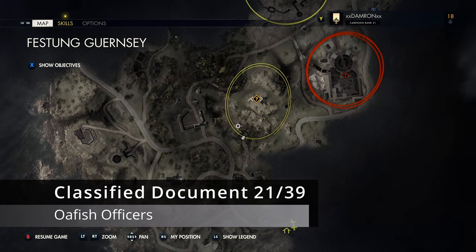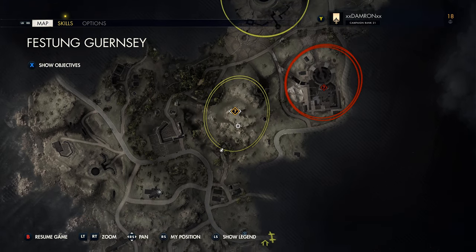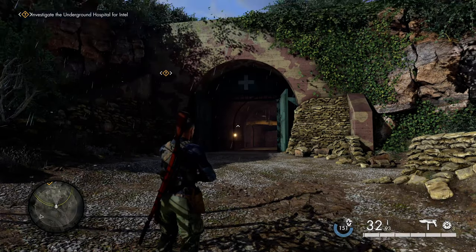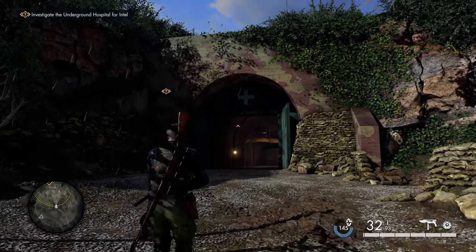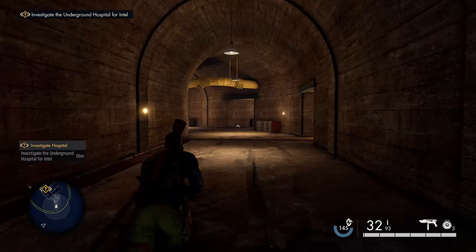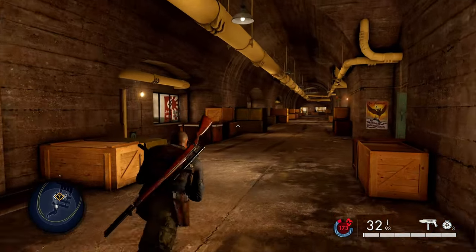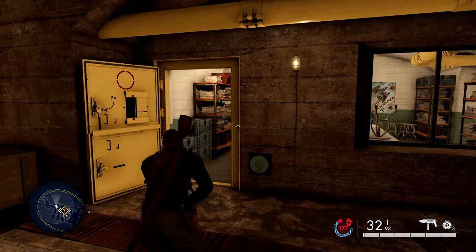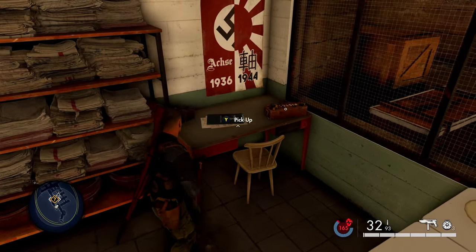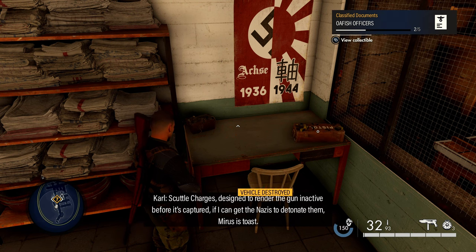From the farmhouse, head east into the underground hospital. The entrance is on the southern side. Once you've cleared the bunker, go in from the south entrance and take the first room on your left. Go around the middle table and you'll find your next classified document sitting underneath a Nazi and Japanese poster — it's designed to render the gun inactive before capture.